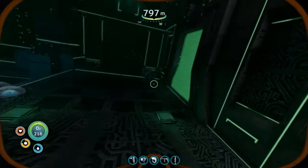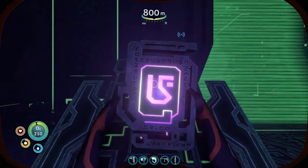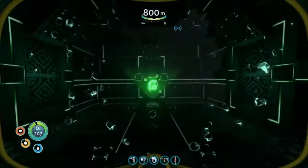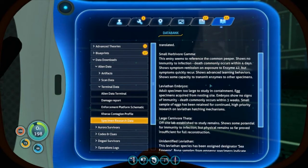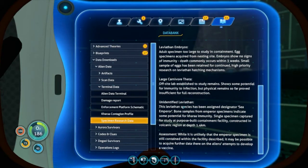Memory serves, there should be a locked door right here. Yes - purple, please. Purple. Yoink. Let me in here. Alright cool. Small room for entry scenes. Leviathan embryos... adult specimen too large to study in containment, egg specimens required from nesting site. Small, large - let me find a leviathan. This leviathan is beside the sea emperor - bone sample indicates potential immunity. Okay, that's what I want.